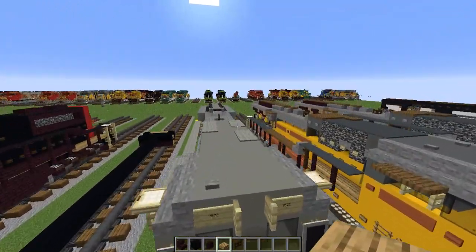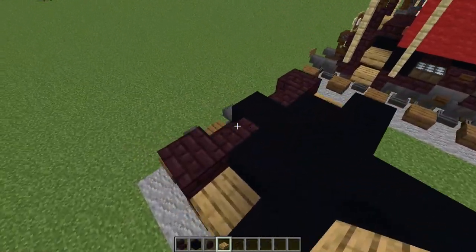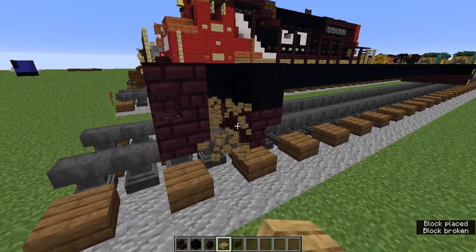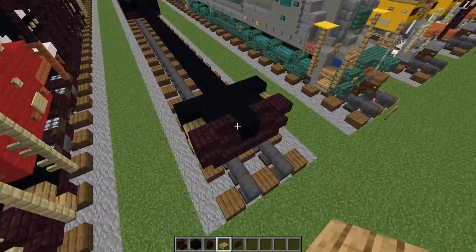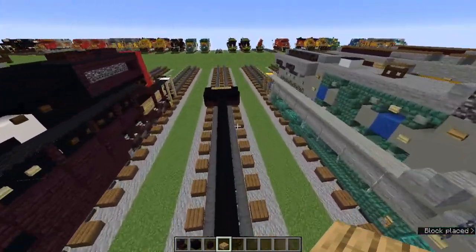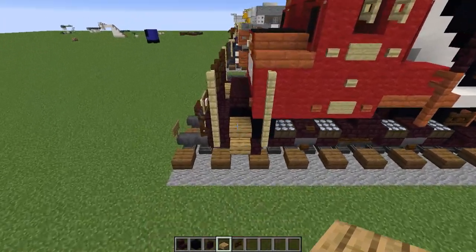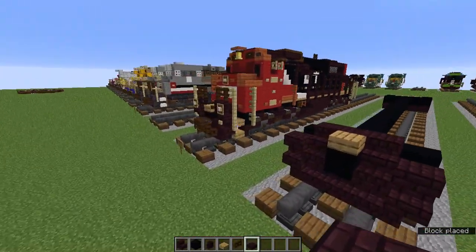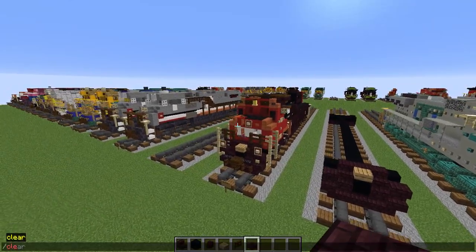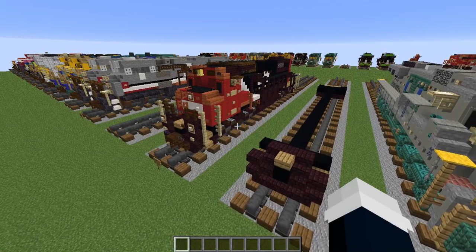It's slabs on top of each other — just like that, not stacked full blocks. Now let's also add an oak slab in the middle here. Behind that we are going to grab the nether brick slab and add three nether brick slabs. Let's move on to the middle part.